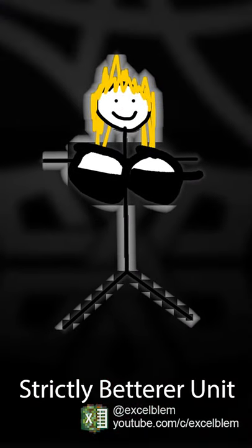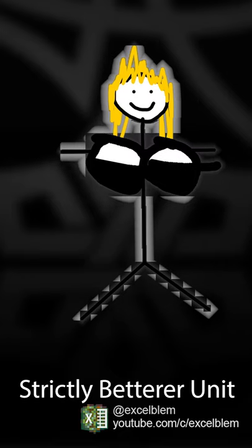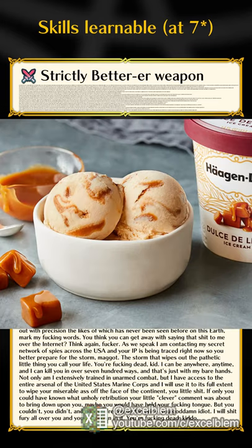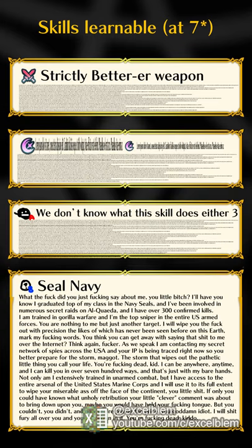The Chase Unit of this banner is Strictly Betterer Unit, and we can see that she's good because her skills have a lot of text. Note that her Seal Navy Ability is only useful in the Haagen-Dazs Invasion Mode, which occurs once every 17 weeks.